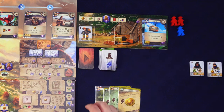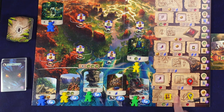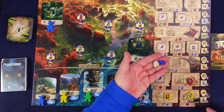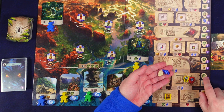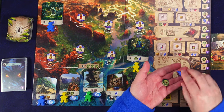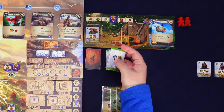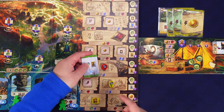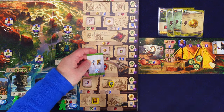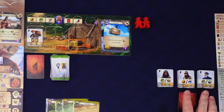The rival places a worker where there are arrowheads, going to the highest spot available. Looking at the research track, we spend our new arrowhead to move the magnifying glass up one. We don't get the bonus tile because the rival already took it, but we do gain a compass. We've now banked two points instead of one. The rival draws and does a research action, moving up one on the only available track - and there's an assistant icon, so they gain another assistant.